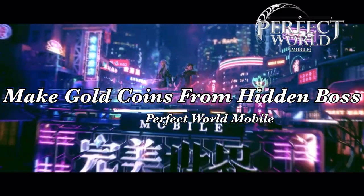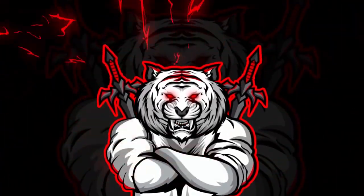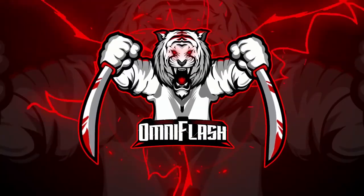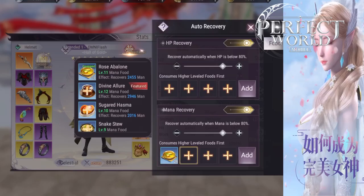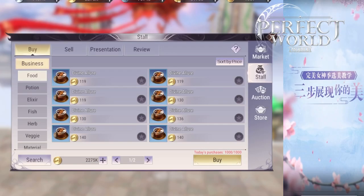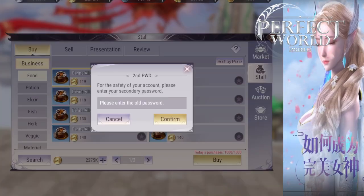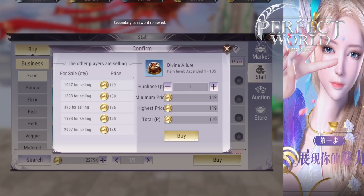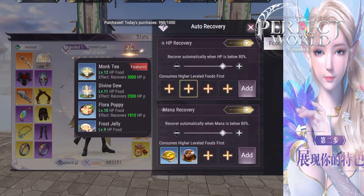You guys are about level 89, and a lot of you who are asking are at level 89. There will be a new Cultivation Dungeon coming out — it is the Ethereal Abode for level 99. Today I am going to show you how to get yellow gears. This will not only make yourself stronger, if you get yellow gears that you can't use, you can sell it and make some nice gold coins.